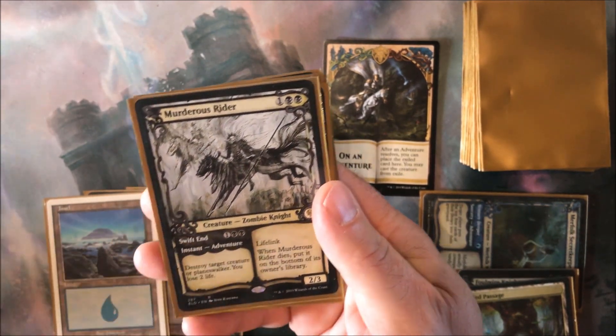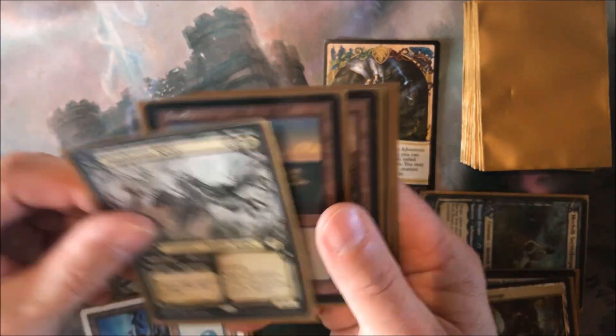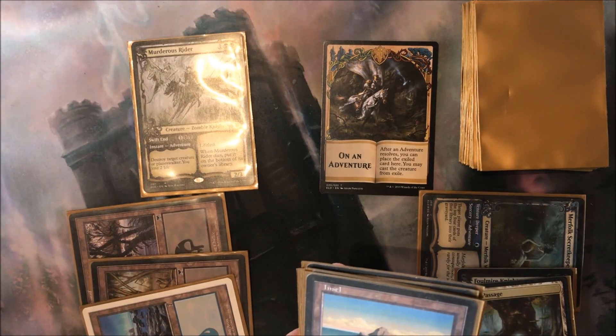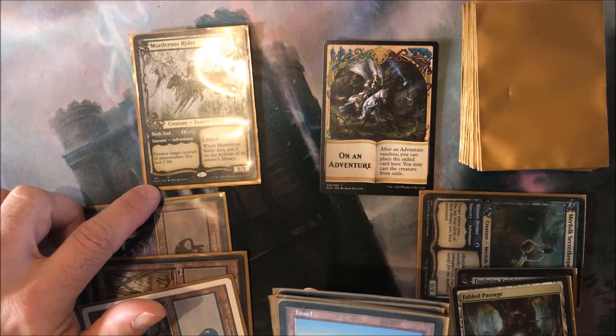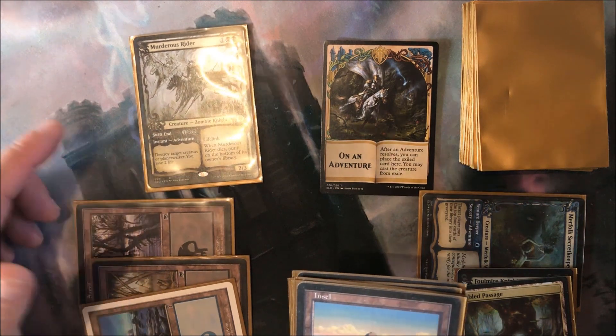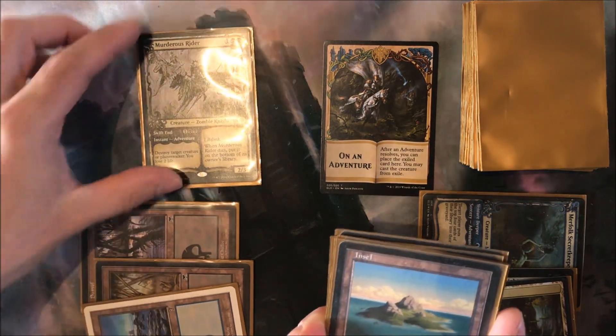If you cast the creature part, it goes onto the battlefield like normal as a creature card, and you cannot cast the adventure part anymore. To cast the adventure part, you would need to bounce the creature back to your hand first.